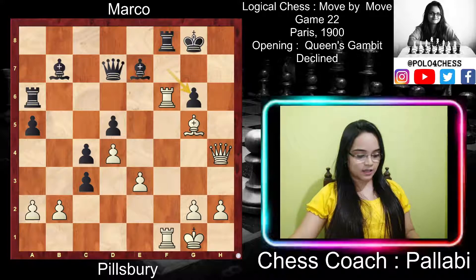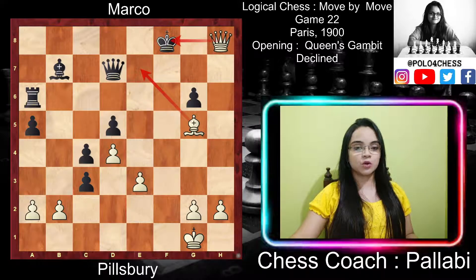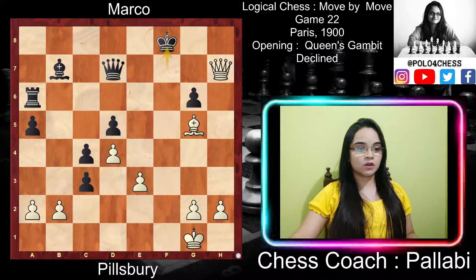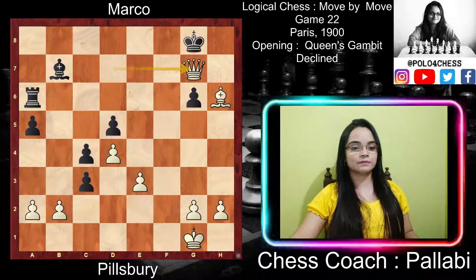Pillsbury now showed a forced mate in seven moves. White played Rxf8 check, Bxf8, and then again sacrificing the rook, Rxf8 check, Kxf8, and now Qh8 check — the only move is Kf7 — and now Qh7 check, Kf8. If black plays Ke8 then Qg8 checkmate. So after Kf8, Qxd7 followed by Bh6 check, Kg8, and Qg7 checkmate.